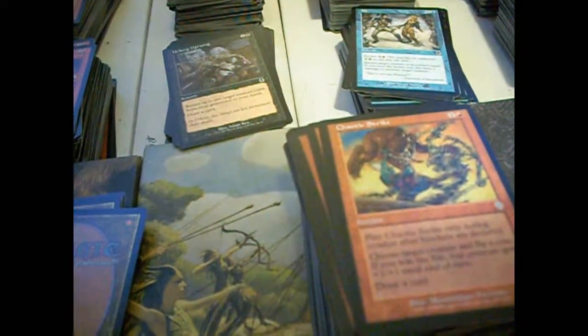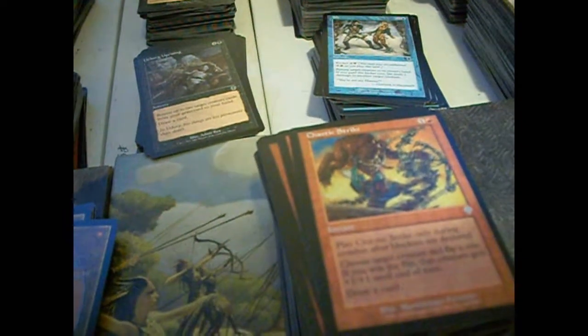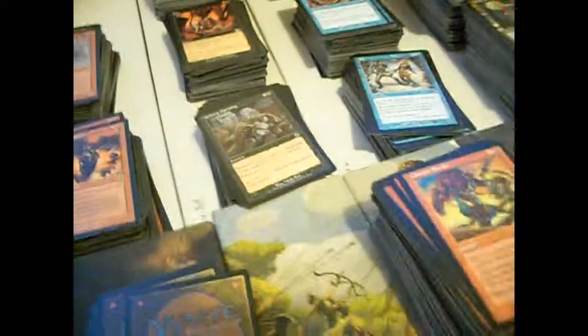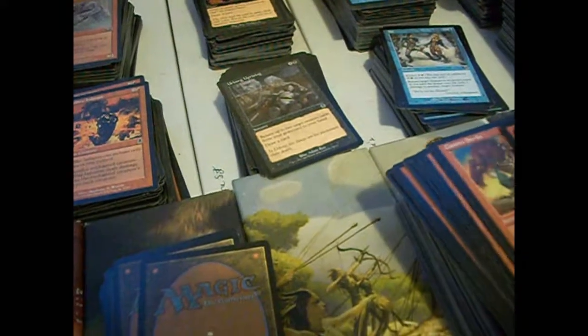Chaotic Strike is an interesting one. It's an instant for a colorless and a red. Play it after blockers are declared, choose a target creature, flip a coin. If you win the flip, the creature gets +1/+1 until end of turn. Either way, you draw a card. It's not exceptional or anything, but it's okay.